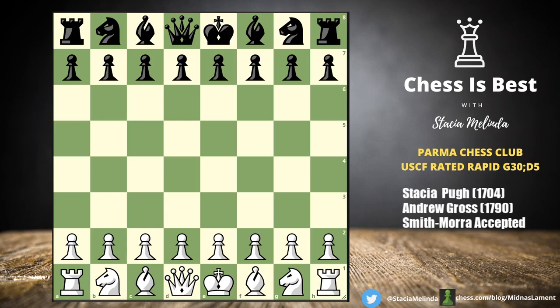This is Stacia and I'm going to share a USCF rated tournament game that I played at the Parma Chess Club last night. I had the white pieces against Andrew Gross, rated provisionally at 1790. I think I've had a couple games with him already and I lost both of them, so I knew I would have to fight hard this game.